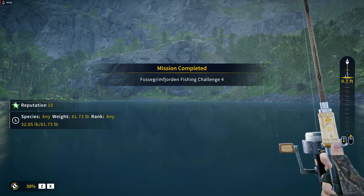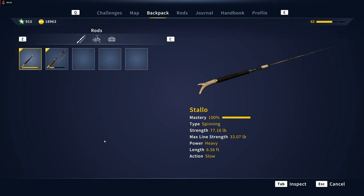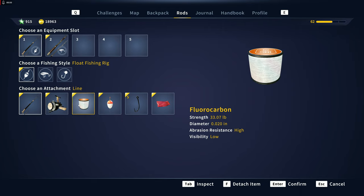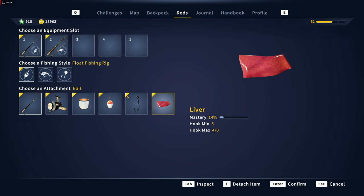Now we can take a look at what we were using. So we had the Stalo rod, the Hund reel, 33 pound fluorocarbon, a number 5 hook with liver.